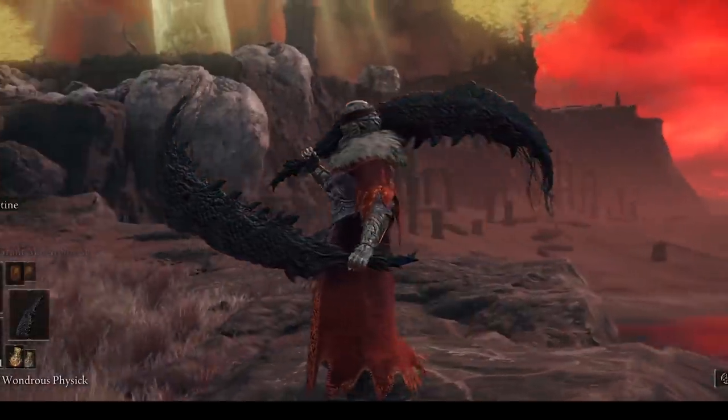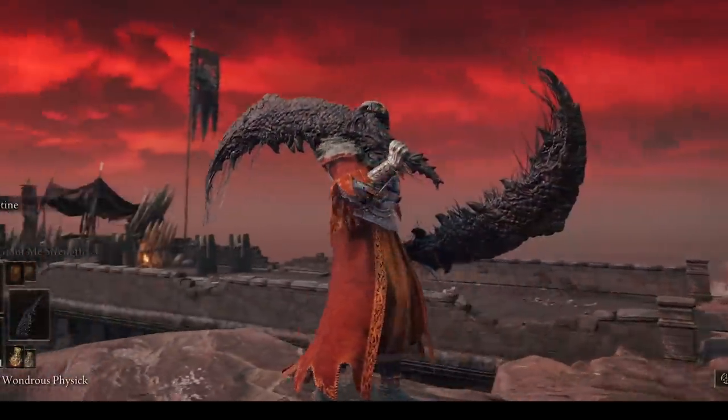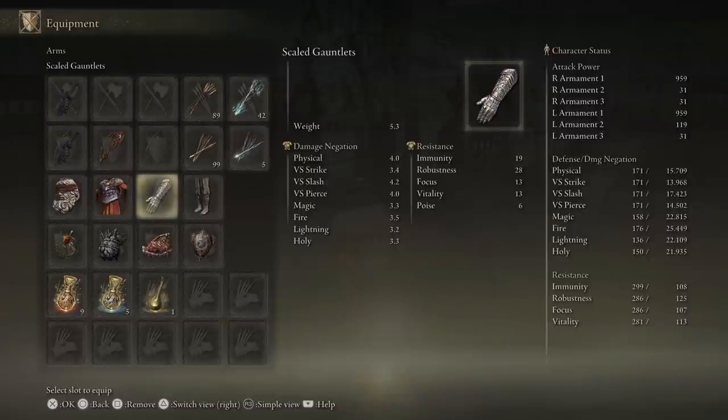The armor I use for this build is chosen for fashion. The helmet is called Hyrara's Cleanstone Crown, for the chest I'm using the Fire Monk armor, the gloves are the Scaled Gauntlets, and the pants are the Land of Reeds Greaves.